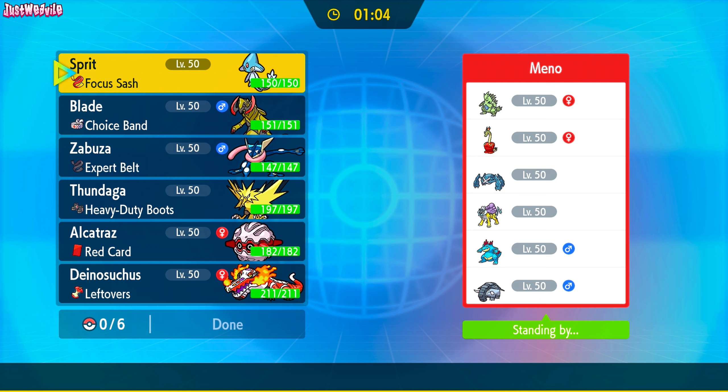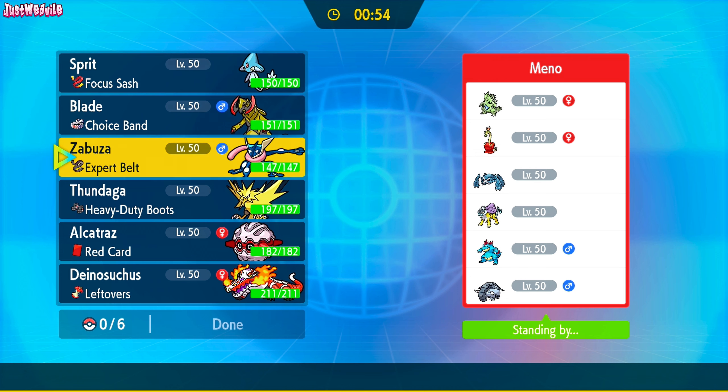Looking at the team, they've got a Tyranitar, Hydrapple, Metagross, Raikou, Feraligatr, and a Donphan. Basically it looks like a BDSP team, minus the Hydrapple, which is really cool.